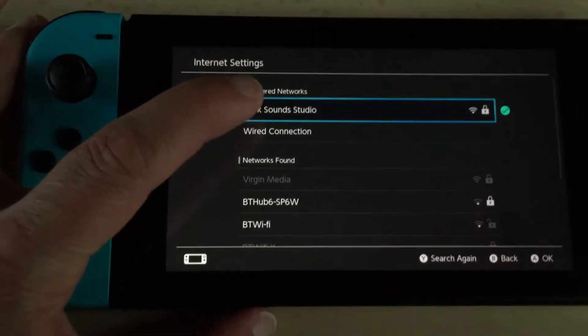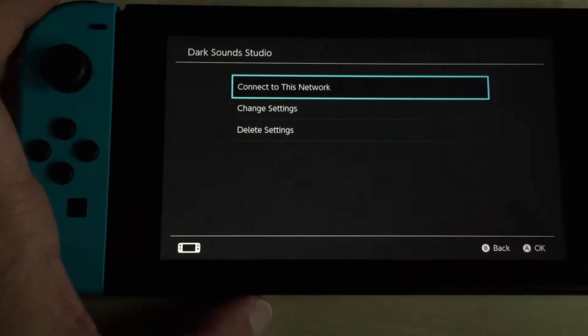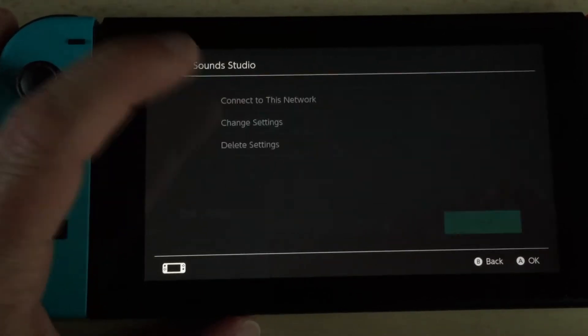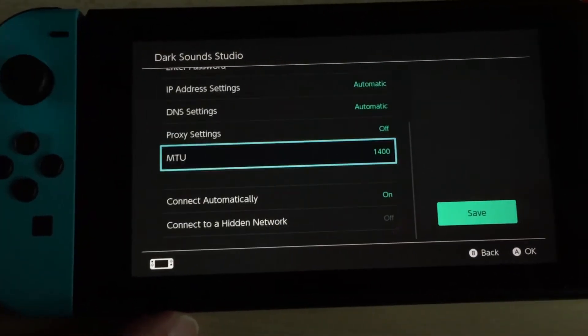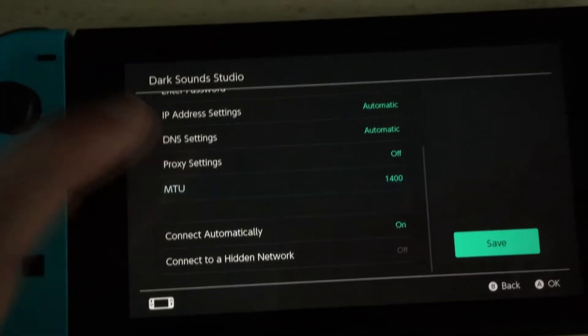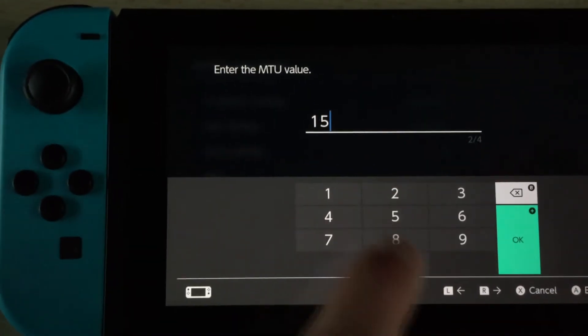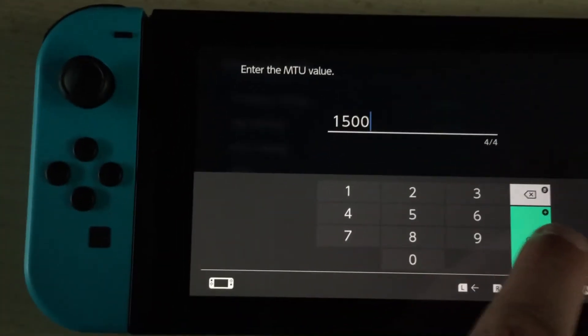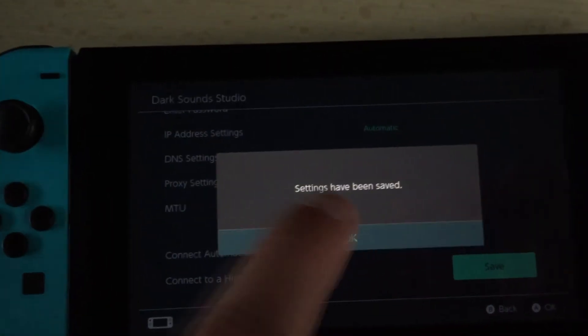Click on that, then go to Change Settings, and scroll down to look for MTU. You'll probably see it's set to 1400.